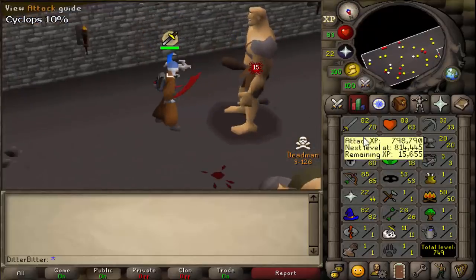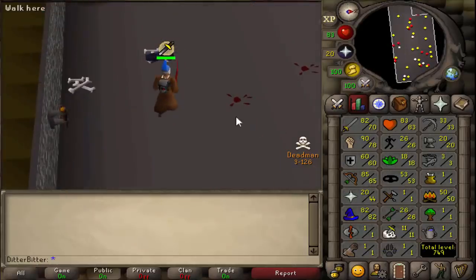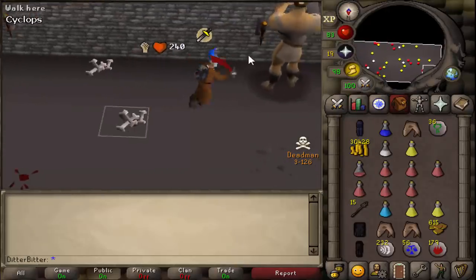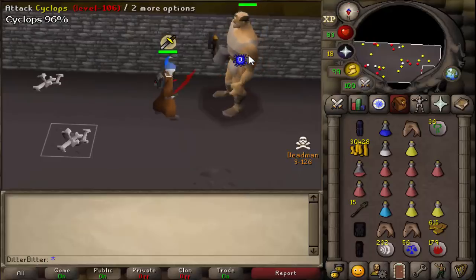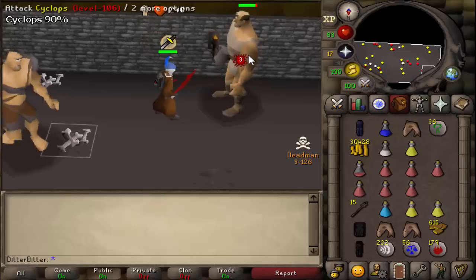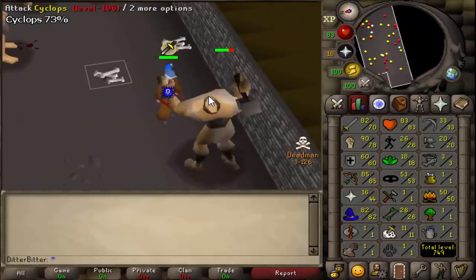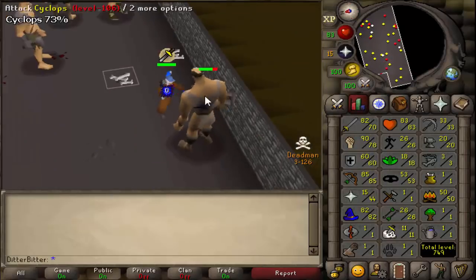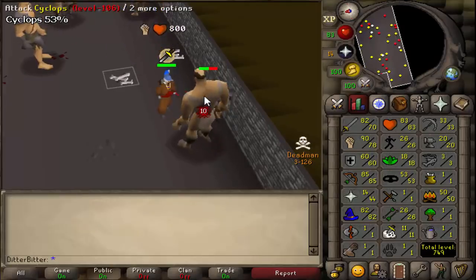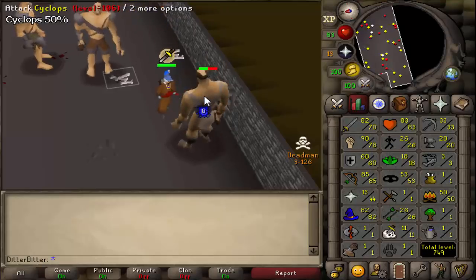All the progress we've made: DT done, 82 mage for blitz, 85 range chinned, and solid melee stats. Tomorrow pking our stats will be around triple 85s in melees, we're going to chin range up to 90, and get 94 mage for barrage — our pking will be pretty insane. I've already done some behind-the-scenes pking with my team. If you've enjoyed this video, hit that like button, subscribe if you're new, and don't miss the next video — see you guys later!